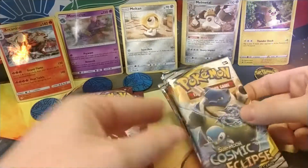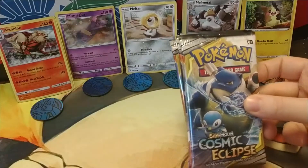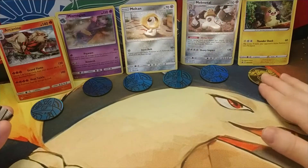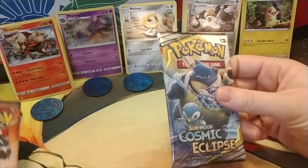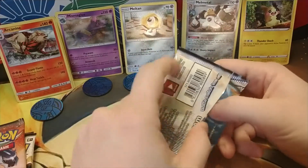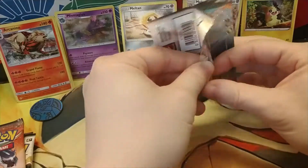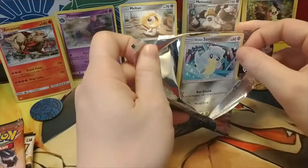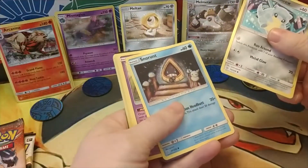Alright, so the five Cosmic Eclipse blister packs also came with all these wonderful coins. I have five Lucarios and one Garchomp coin to add to the collection. Alright, so first Cosmic Eclipse — it is the Hawaiian version basically.